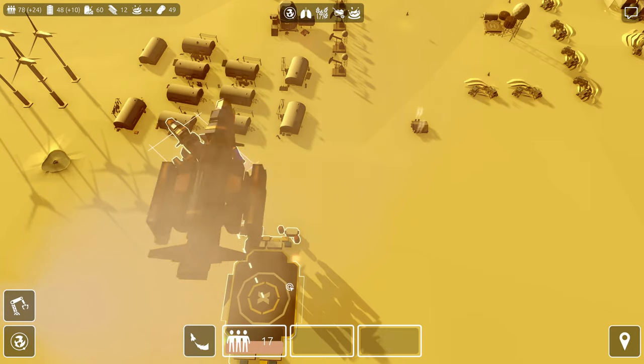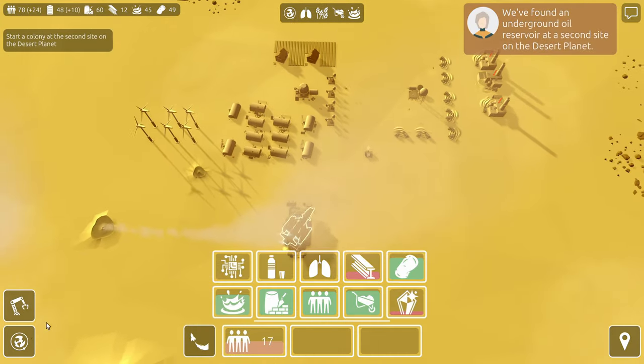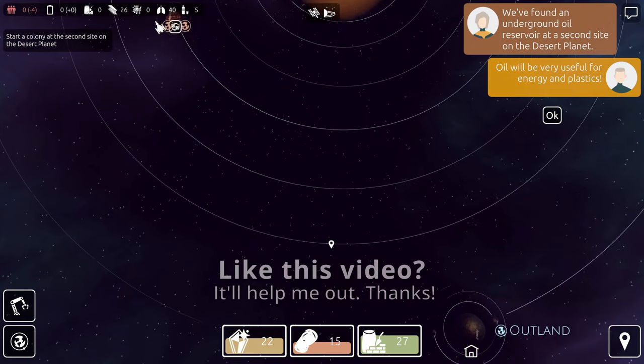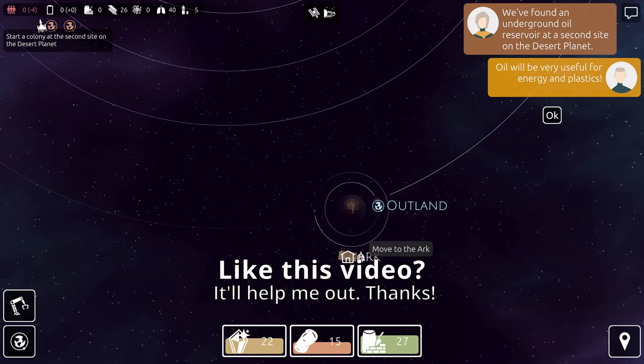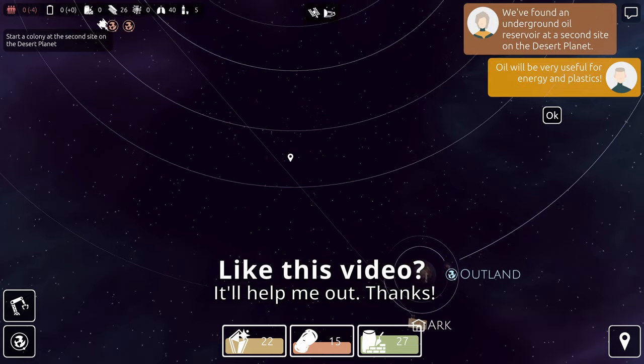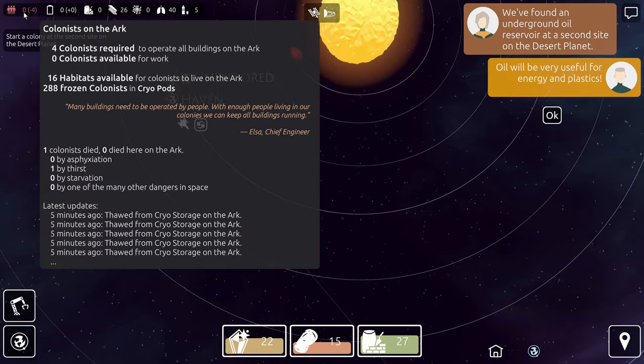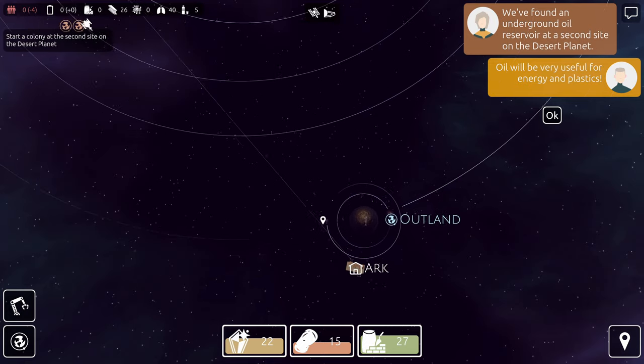Anyway, we're going to lift off. I'm going to take this ship back to the Ark, which is of course all the way over here, and drop it off. Now the Ark doesn't have any spare people on it, but I don't think that matters.